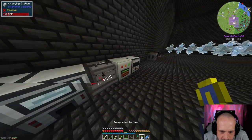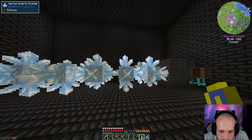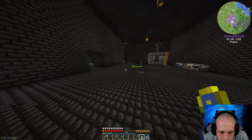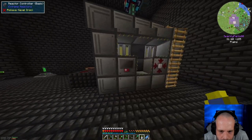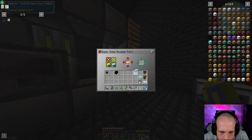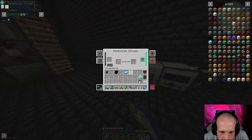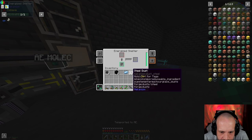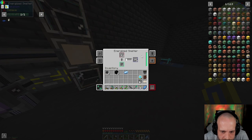We are busy bodies today, running around. I really need to harvest this Surtis as well — that's a lot of Surtis right there. Oh yeah, we got Flux Networks — I love you, Flux Networks! We got another block to get out. We are going to port over to here and run this through the Energized Smelter because it's quicker. That's going to blitz through that.